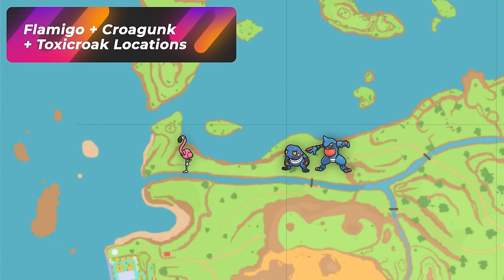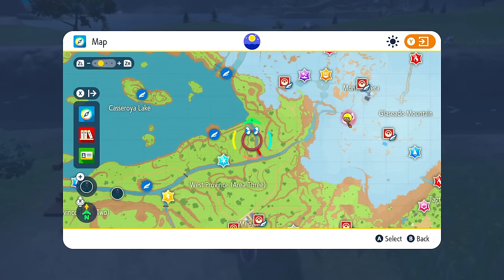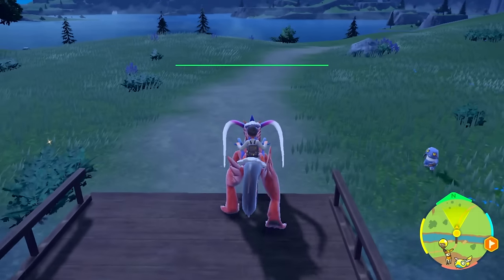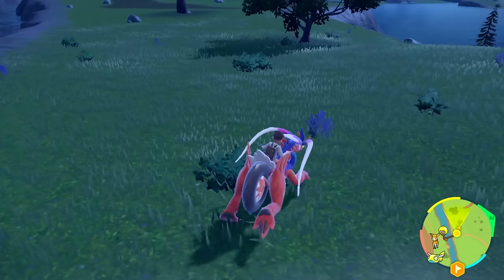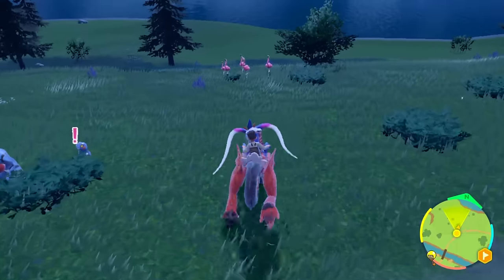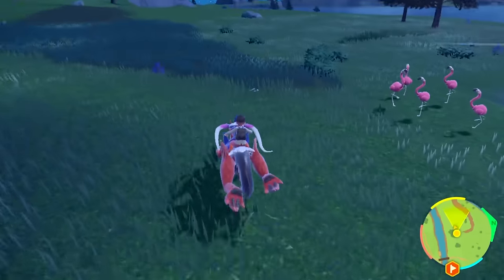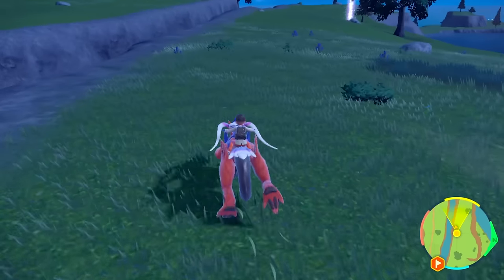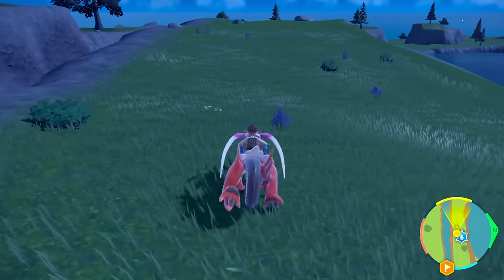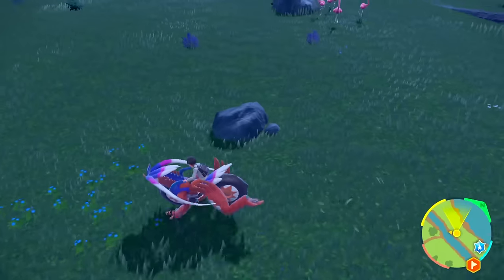The next area we're going to be talking about is by the Casaroya Lake area, and we're going to cover this landmass all the way up here. This is a lovely path I like doing — it's going to be a dual hunt involving Crogunks, Toxicroaks, and Flamigos. The fun part about this hunt is that you can go really fast back and forth because groups of families spawn quickly. The only downside to going very fast is single Pokémon that spawn can be delayed in the render and you could miss them.